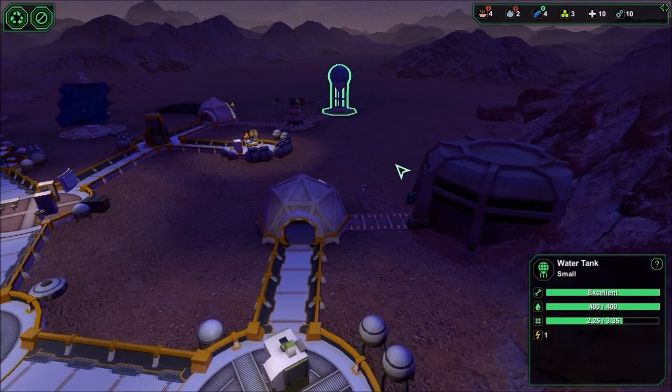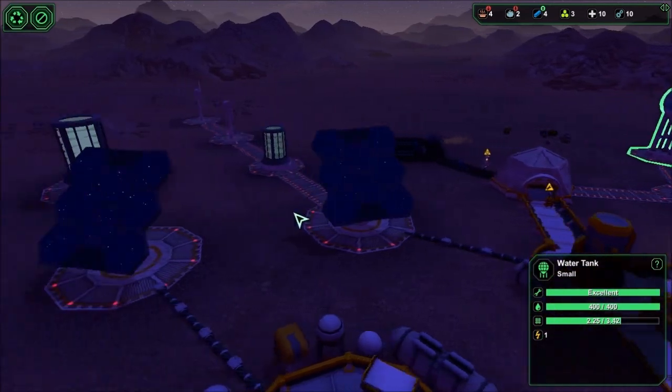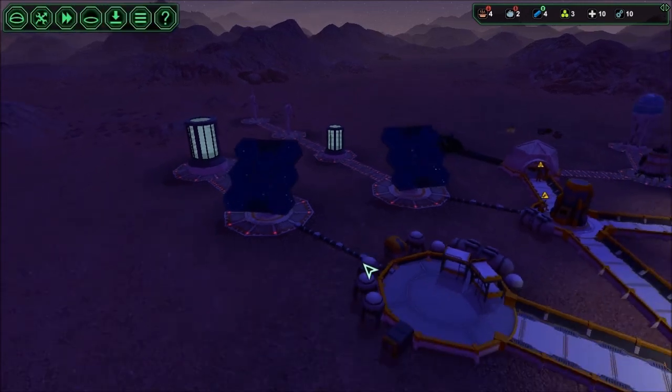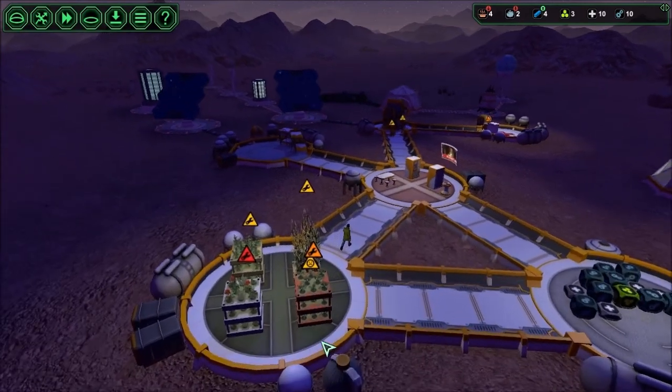We have a full supply of water — that is really good. The grid is kind of close to being overtaxed. Looking at our power now, it's really slowly ticking down, and that's only because the wind turbines are working hard. We'll have the big solar panels to carry us through the days, so that's excellent.